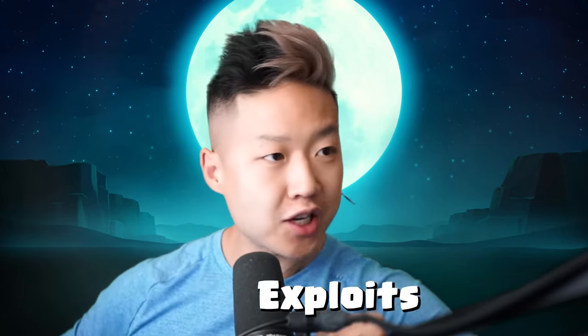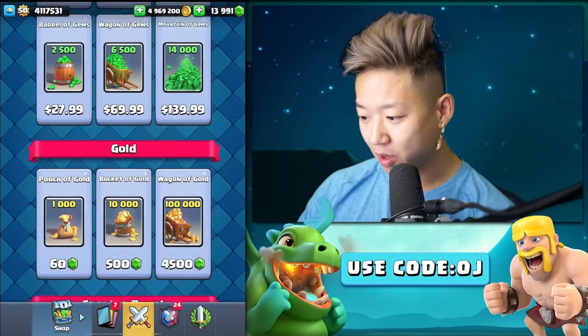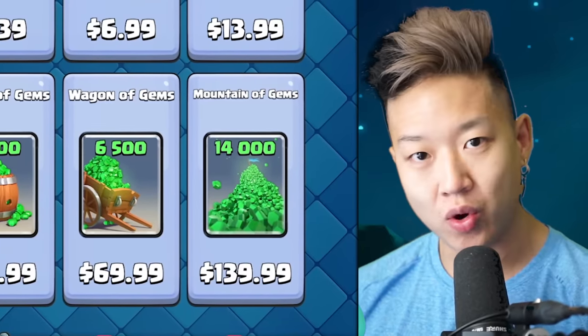What if I told you you could get 10% more gems in all Supercell games, except Boom Beach, with one simple trick — no hacks or exploits. The trick is store.supercell.com. I'm using code OJ and I get a small kickback for purchasing gems. 14,000 gems for $139 Canadian — it's $99 in the US.